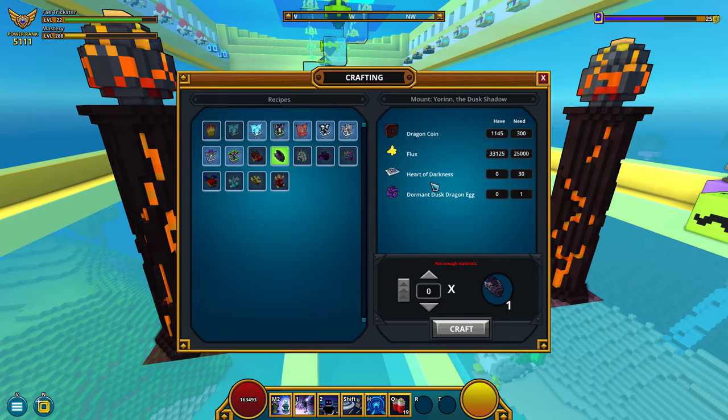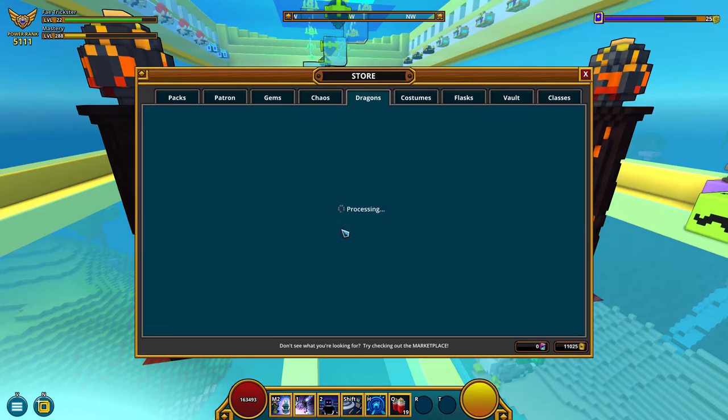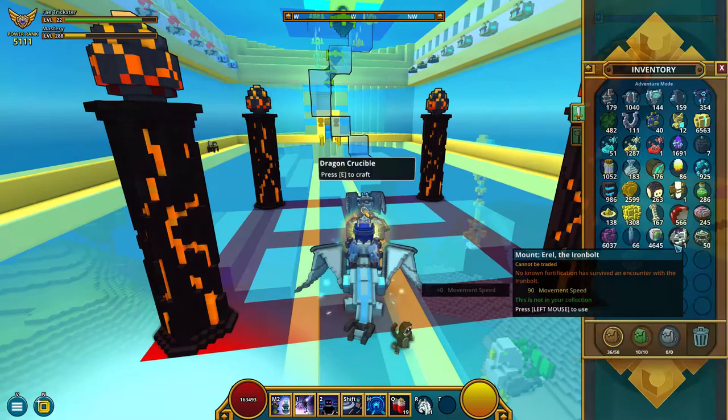So what we'll be making is the Arrow of the Iron Bolt, from the siege egg. Let's buy the egg — yes, finally, the moment is here! Goodbye qubits. I actually spent more qubits on the boosters than on the dragon. Let's craft this — that was fast!